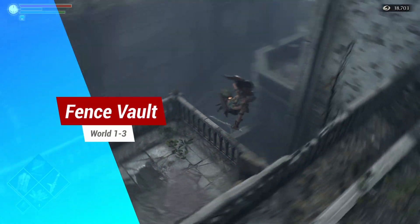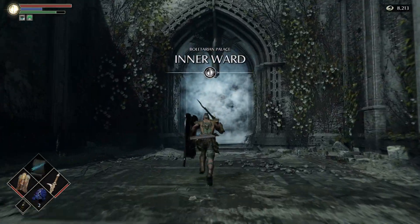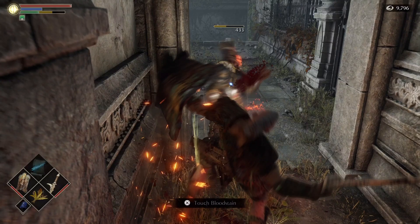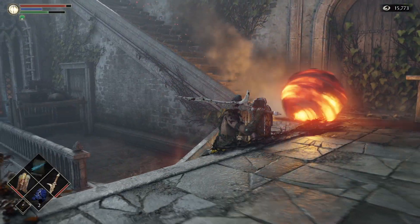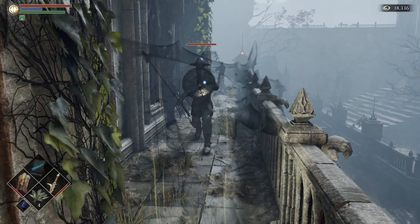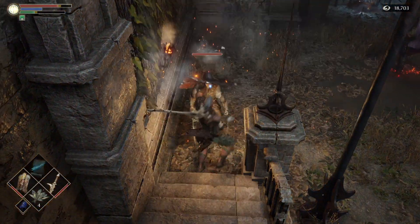In World 1-3 we have the Fence Vault. From the Inner Ward Archstone, you are going to fight your way through a gauntlet of enemies and some are pretty tough. And in true Souls-like fashion, the game is going to try and kill you right at the very end by aggroing more enemies and putting you in a tight spot. But we can skip some of this area.